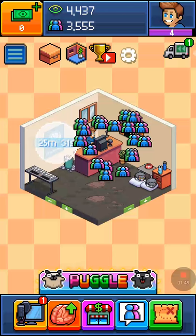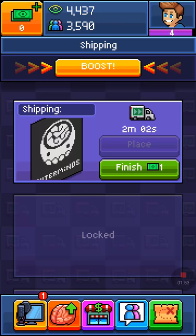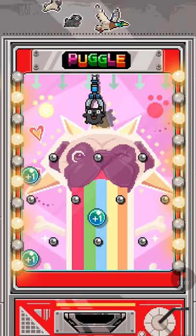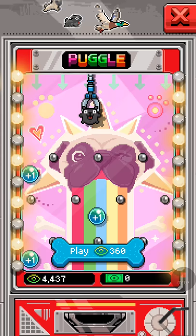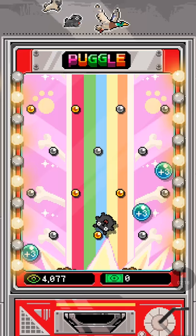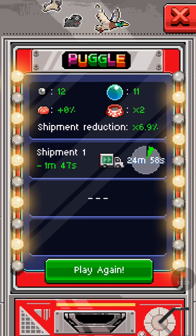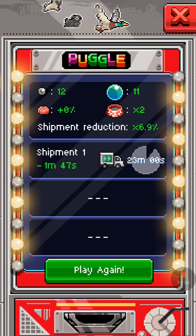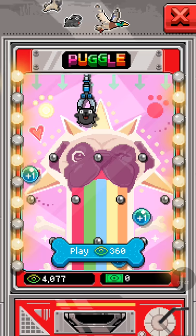I have 35 subscribers. You can go up to the shipping thing and pay a certain amount of bucks — which I don't have at the moment — to have it shipped instantly. There's another way to have it ship faster, called Puggle. You spend a certain amount of your views to play this game. Basically you drop a pug and try to collect all the bubbles that have numbers in them, and it shows how much time you subtract from your shipment.